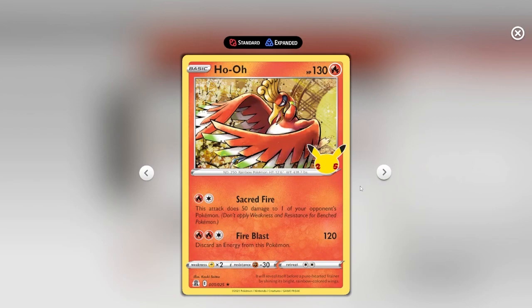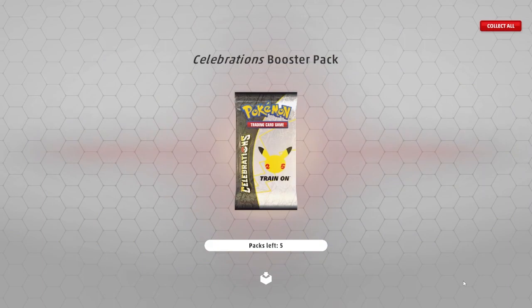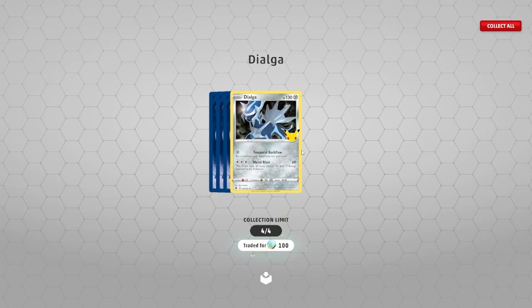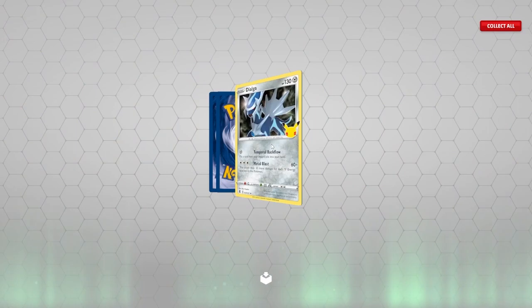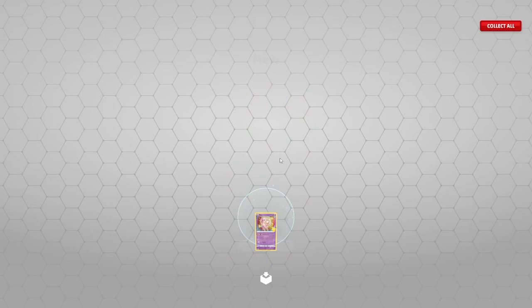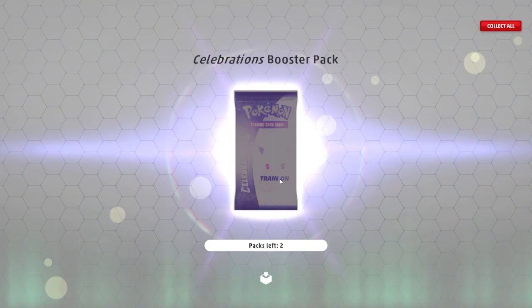Yeah, this is the symbol for the set and there's only 25 cards in the set plus a few secrets — that's awesome. Last five packs, and it'll lead us to 65 pack openings — let's go. We just want something new. Another Venusaur — nice. Another Mew. Another Venusaur — we got four out of four!